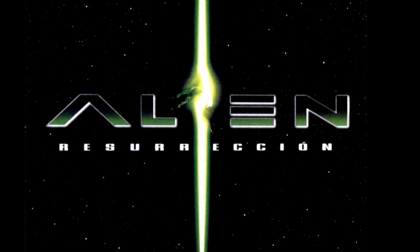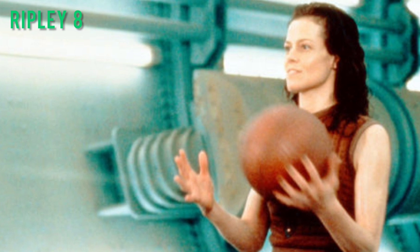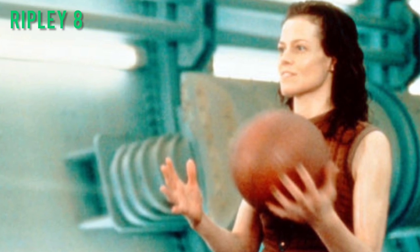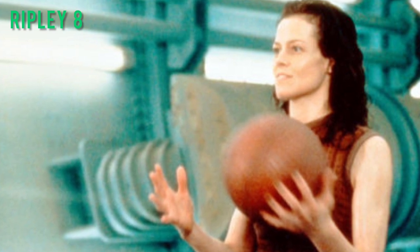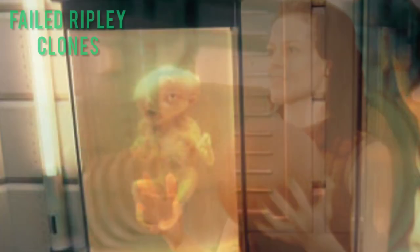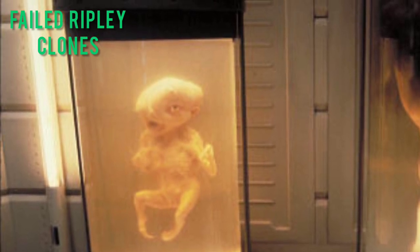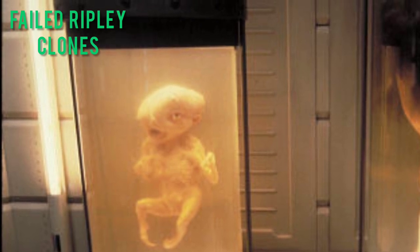Alien Resurrection. Ripley 8 — a clone of Ellen Ripley, brought back by United Systems military scientists aboard the USM Auriga in an attempt to resurrect the alien queen inside her. During the cloning process, cross-contamination of Xenomorph DNA gave her traits such as increased strength and perception, as well as acidic blood. Failed Ripley Clones — horrifically malformed creatures containing aspects of both Ellen Ripley and the Xenomorphs. Seven failed clones were developed before the success of the eighth clone, Ripley 8.